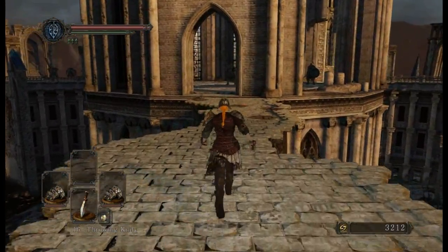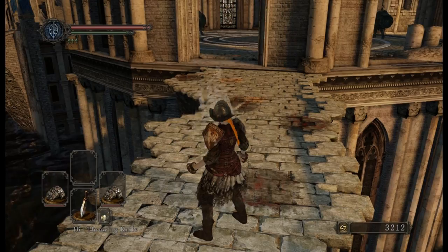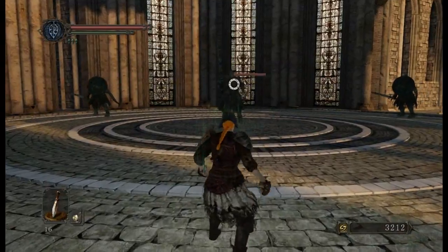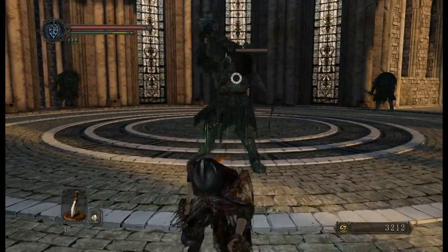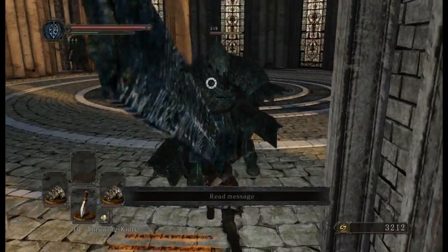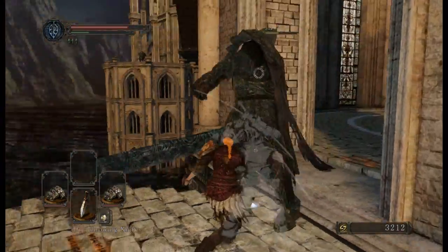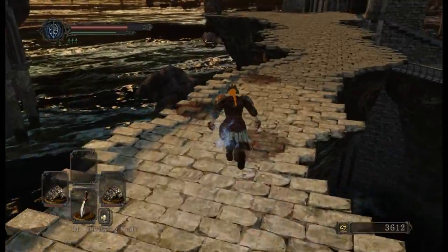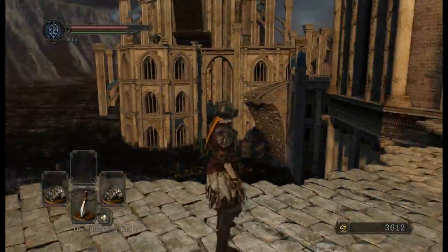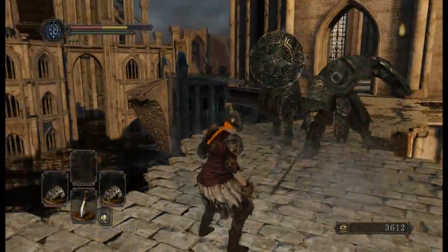This is where the fun begins. As you can see, there are an awful lot of bloodstains here where people try and fight and either get smushed or fall off. All we need to do is goad the enemy into striking - which does three hits like the other one - then backing out. You can actually make them strike so they aim towards you and fall off the edge.